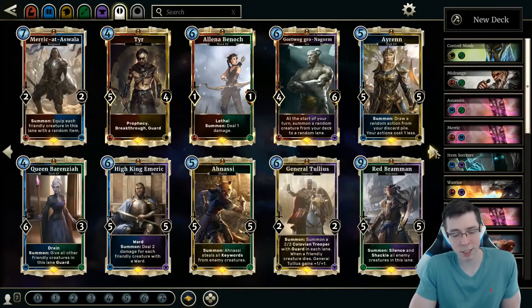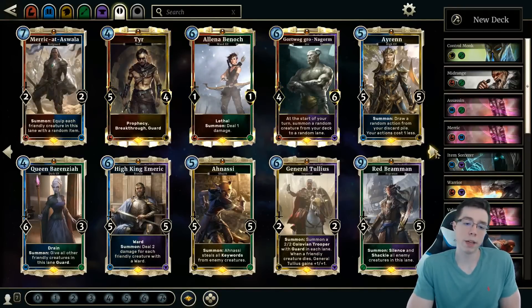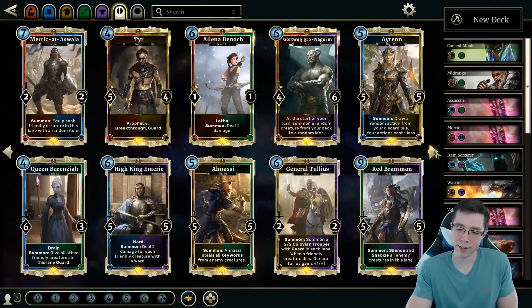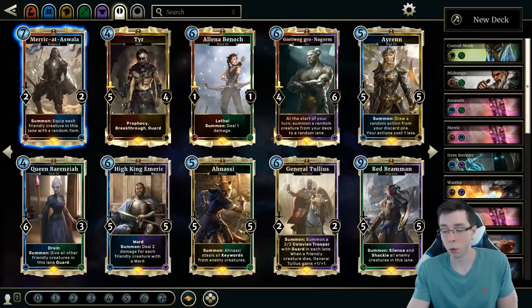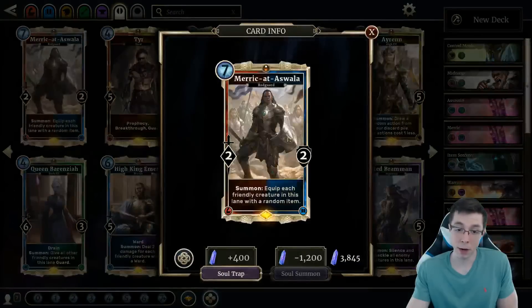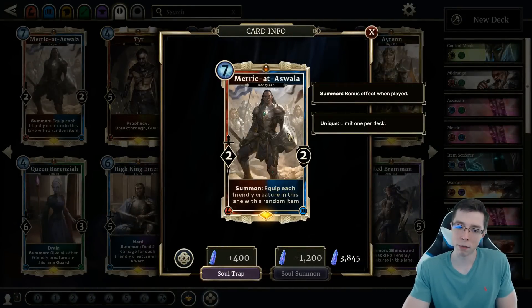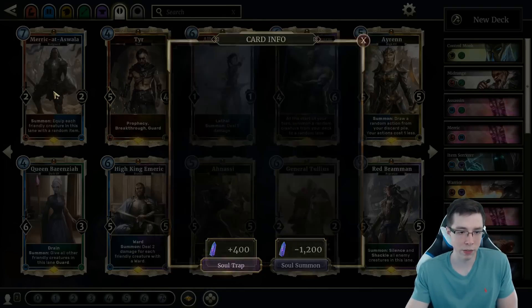So moving on to the class-specific cards, the dual-attribute ones. They're all good — they all have good value. They're just cards you only want if you're going to be in this class. Merrick is actually one of the more polarizing ones. You don't see this in strict aggro decks. You see this a lot in the Merrick Battlemage deck. It works really well if you have those token generators like Raiding Party — if you're going to play that kind of deck, you really want Merrick. Aggro Battlemage, you don't need the card.